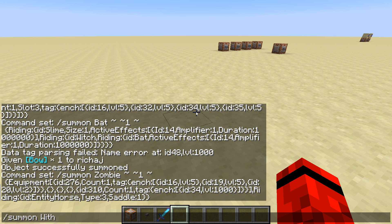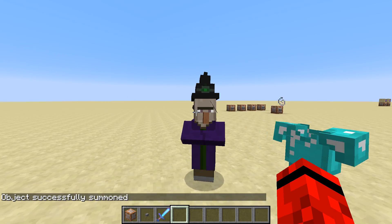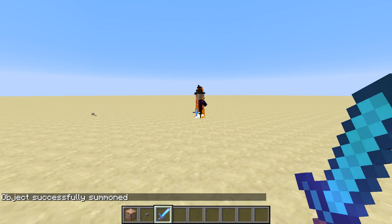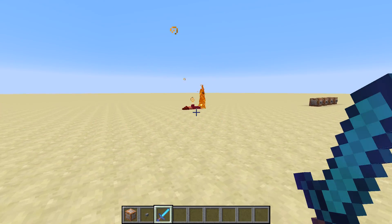Summon witch - squiggle squiggle squiggle - I want a bat riding bat, squiggle squiggle squiggle, riding witch. See? Now the bat's just kind of in his head, and that's just kind of weird. So yeah, that's where that wouldn't work. Looks like he has flapping ears. Does he have a ponytail in the back?